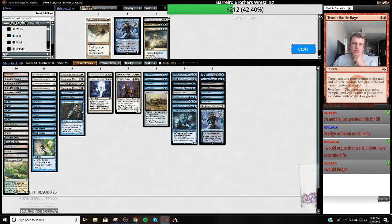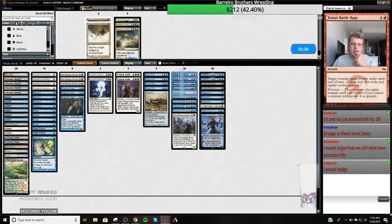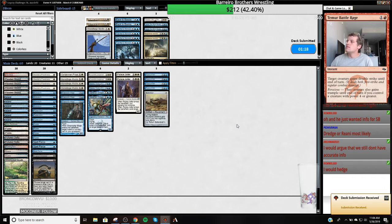We're still gonna keep in some removal, some counterspells, a little bit of card advantage. I'll bring Narset in cause it's also good at handling other decks, and cut one Stoneforge Mystic. Narset is gonna give me a little bit of hedge cause I don't think we're playing against a blue deck — a blue deck just doesn't mulligan to four when you have four Brainstorms and four Ponders in your deck.